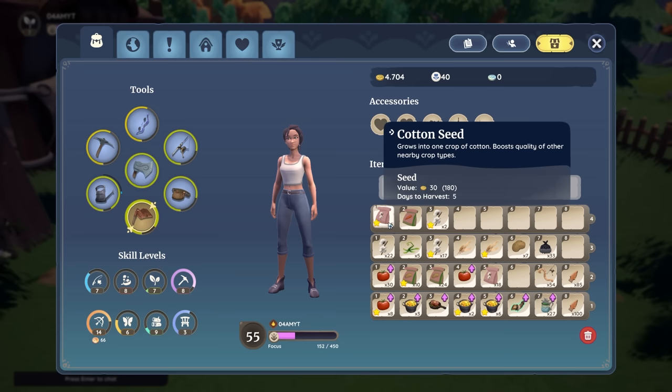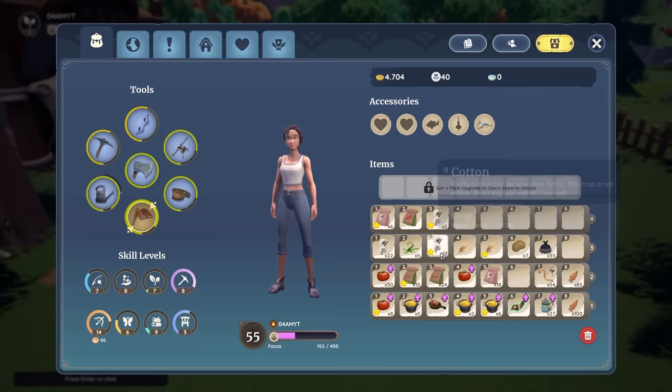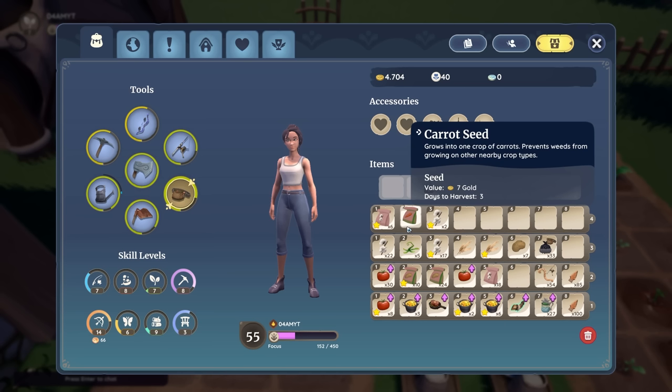For example, potato seeds will help other crops stay hydrated, while cotton seeds can boost the quality of nearby crops — so you want to have those in between other crops when they're growing to increase their quality. So then you can basically start farming quality tomatoes as well as other plants like cotton, which can sell for a lot of money when grown right next to each other. With carrot seeds you can prevent weeds from going into your garden.